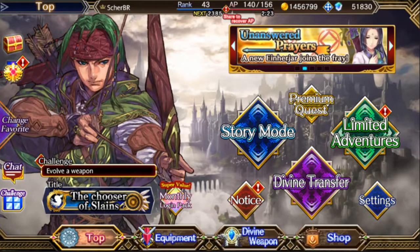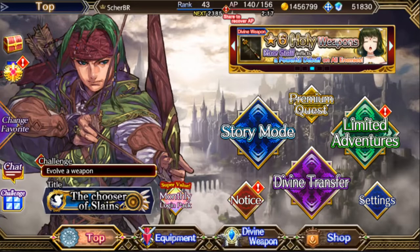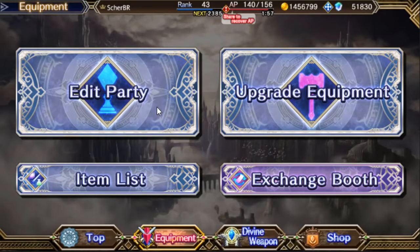I'm here to talk about the new event — a little late, but I wanted to do it anyway, and this is my test run. Let's start with the new event called Nameless Flower. We get the six-star sword Folcatrice, and the game gives us 1,000 currency from the event, so everyone could get this sword even without doing much. Let me show you here.